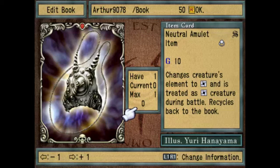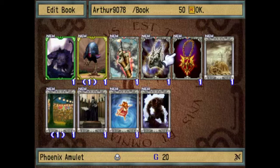Neutral Amulet is strange. It changes the creature's element to neutral and it's treated as a neutral creature during battle. It'll also recycle back to the book after use. I'm not exactly sure why you would want to use this item, honestly. It doesn't affect your strength. For HP, it definitely does affect you if you're on defense. On offense, I'm not exactly sure what the point of this is. I guess there are some creatures that have more neutralizations and critical hits against certain elemental creatures, so it could be useful for that. On defense, maybe it could be useful, but on offense, I don't really see the point.